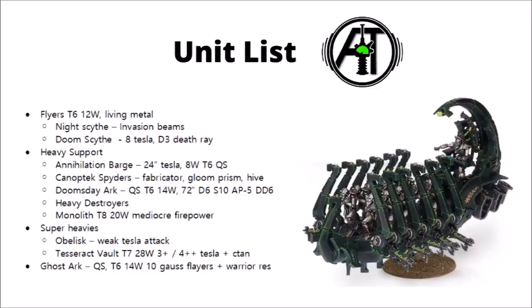In the Heavy Support section, we have the Annihilation Barge — a fairly cheap 8-wound Tesla and Gauss platform whose guns have a 24-inch range. It has Toughness 6 and Quantum Shielding, making it a little bit hard for dedicated anti-tank fire to remove efficiently. Canoptek Spiders are generally a support unit that can also pose some melee threat. They can repair Necron vehicles more efficiently with Fabricator Claws, a 5-point upgrade can give them a Deny the Witch power via the Gloom Prism, and they can restore depleted Canoptek Scarab Swarms with their Scarab Hive ability.